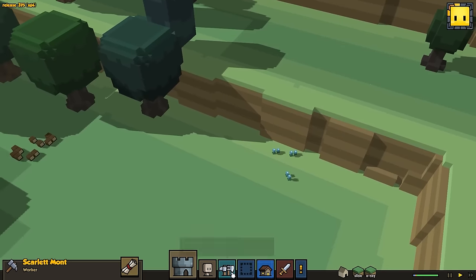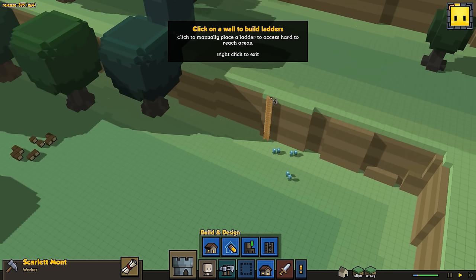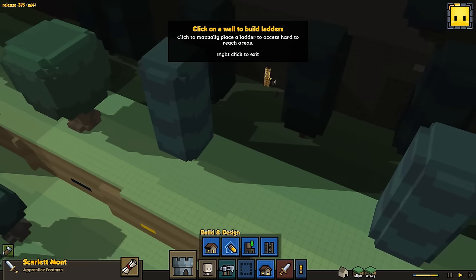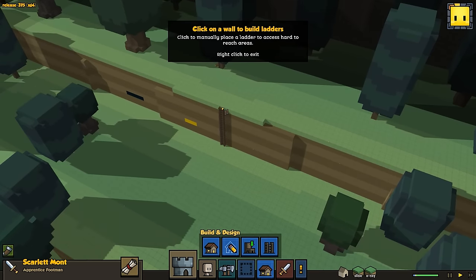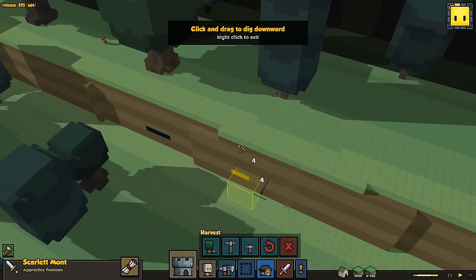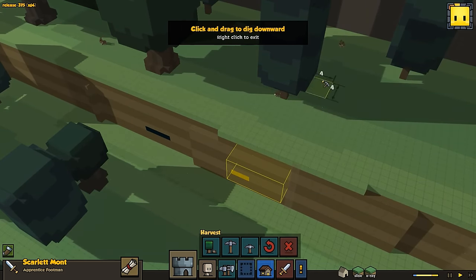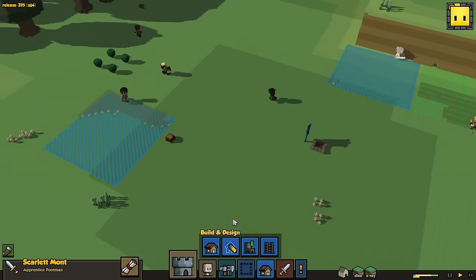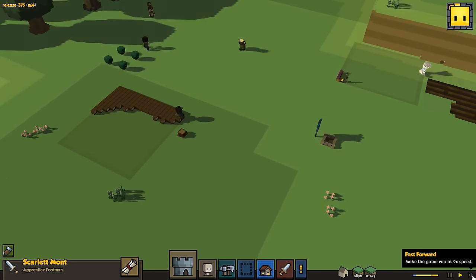Oh, I see some ore up here. So I'm going to get myself a ladder and build it up here. I may actually build another one even further up so I can start mining some of that stuff. I think I'm going to build another one right there, and then tell these people to start mining a tunnel back — just a little bit for now, because if you queue up too many things your people will go crazy for a very, very long time.